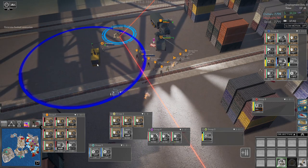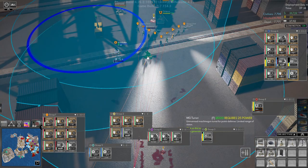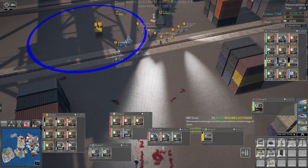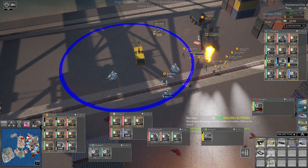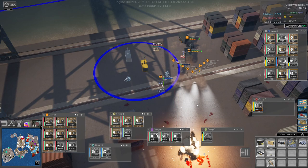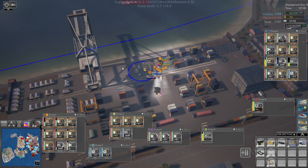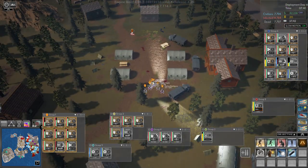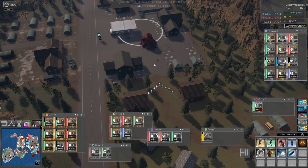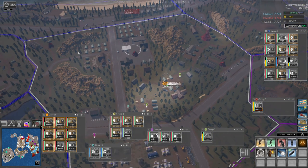Now we have a turret facing that way. Let's build a turret facing this way as well, and a turret facing this way, and another generator, and then we'll have a couple of turrets facing this way. Then he just needs to build the wall. Group one is ready to move out. We'll move up here — ooh, there's one there, one there, and then there's the nasty tower, and there's one down there.